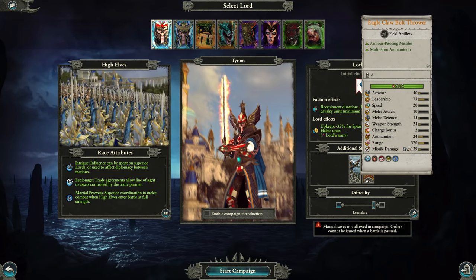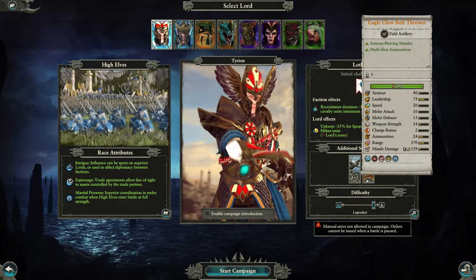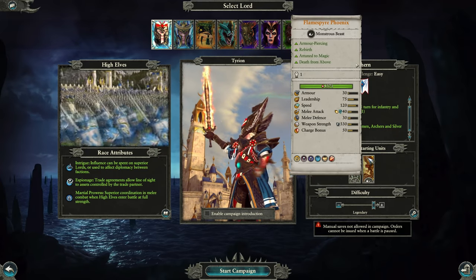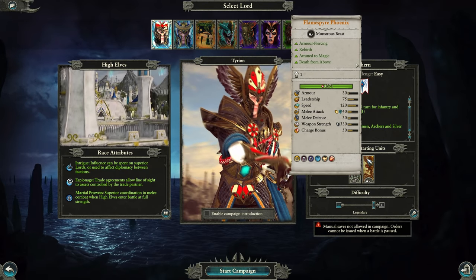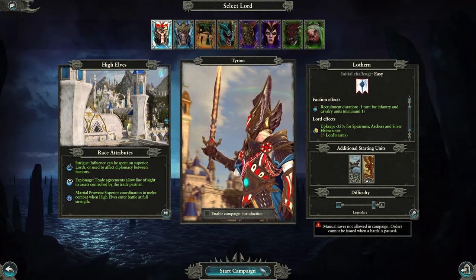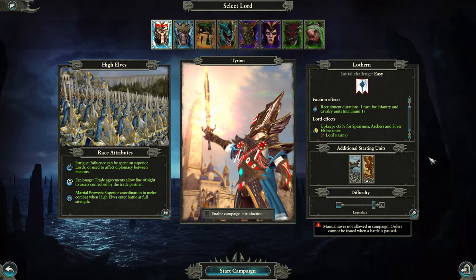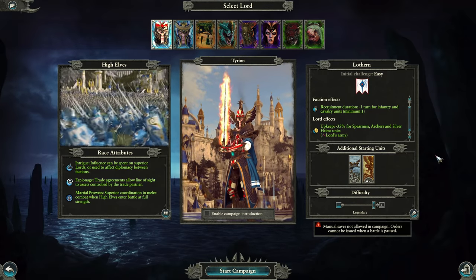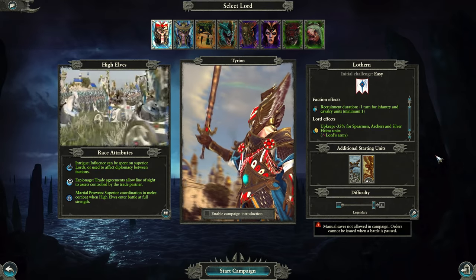We'll be focusing on how you can utilize these two beginner units to the best you can, because you can carry them all the way to the finale battle. The Fire Phoenix can disrupt an enemy's line, because more than likely you'll be using spearmen to hold the line. As for the artillery piece, you can use that to cause morale damage or primarily focus on armor-piercing missiles.